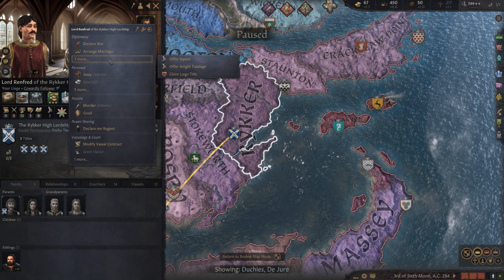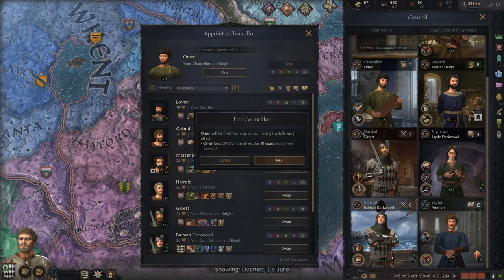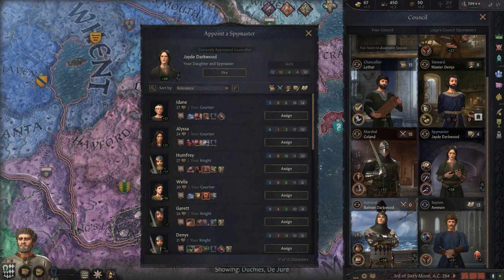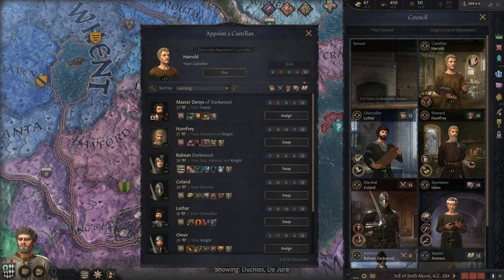I may end up murdering him to try and weaken his line, because he has a decent amount of troops, and it might take me too long to build up a force strong enough. I'm going to go through my council right now, firing people and putting better people in positions. This is obviously another thing to do that's important early game, but it doesn't have much to do with restoring this house, so we're going to focus on that here in a second.